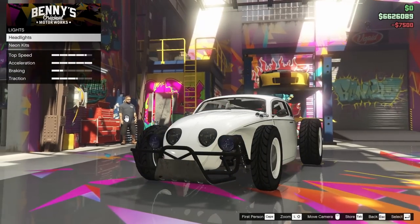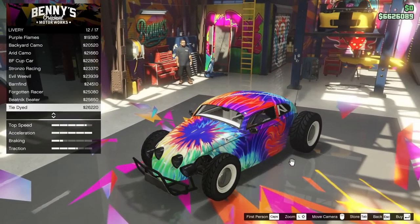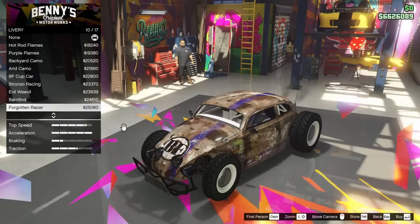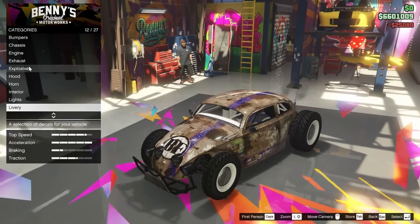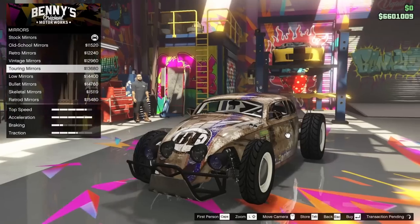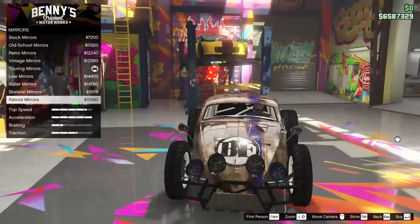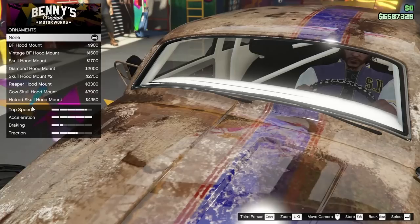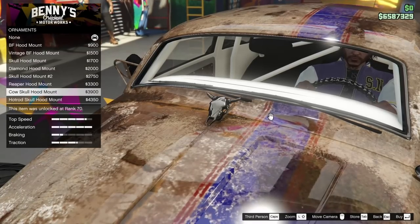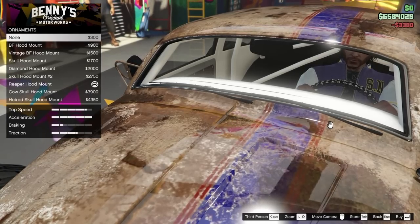For the headlights we're going xenon. For the livery there are quite a few options — I think we'll go with the Forgotten Racer; I like the look of that. For the mirrors I like the touring mirrors I saw last time I customized this thing — they look pretty cool, so we're going with those over the rat rod mirrors. For the hood ornaments, these are really cool — I'm going for the Reaper hood mount; it's pretty unique.